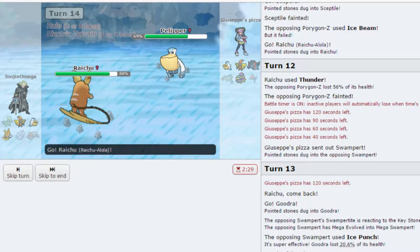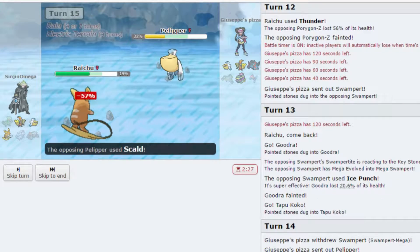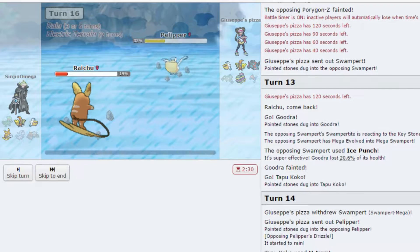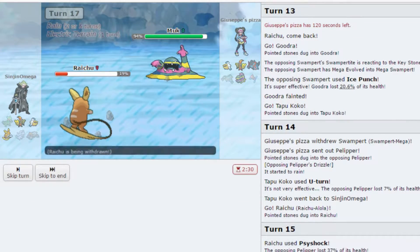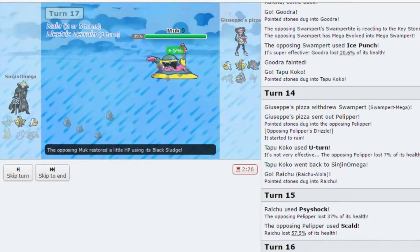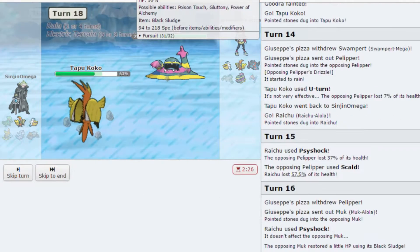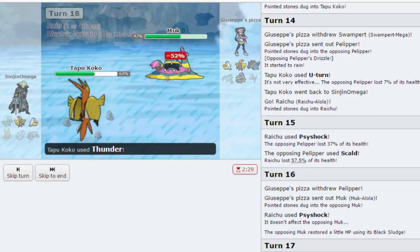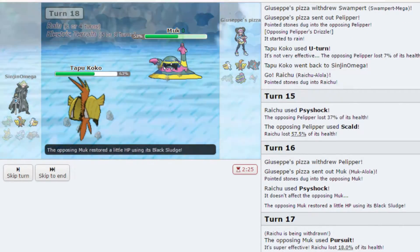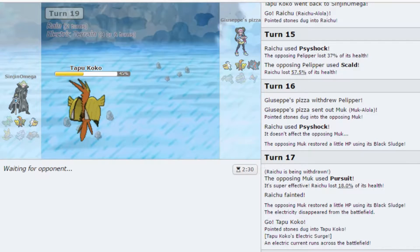I'm going to go Raichu and he's probably going to go Swampert, predicting my Thunder — which he doesn't. I'm surprised. Hmm, Icy Wind, no — Shock. Nice play. I'm going to have to go my own Pelipper this time. He's got Pursuit — I am literally stuck. I'm going to go Tapu Koko and just click Thunder, hoping he doesn't switch. That Swampert is really what's hurting me right now. He keeps in — is he on Black Sludge? This Thunder is going to take that out. He should know I'm already terrain extended on this.